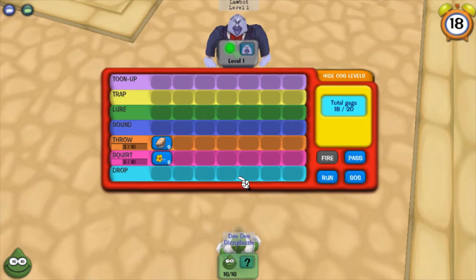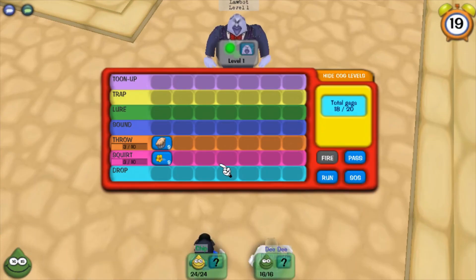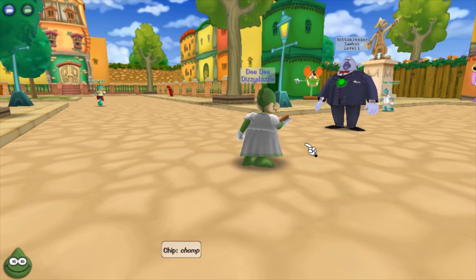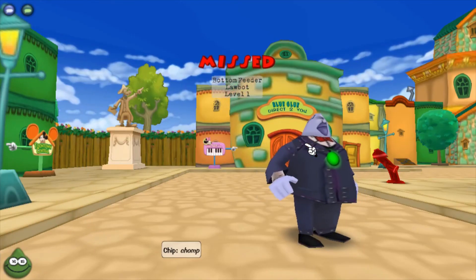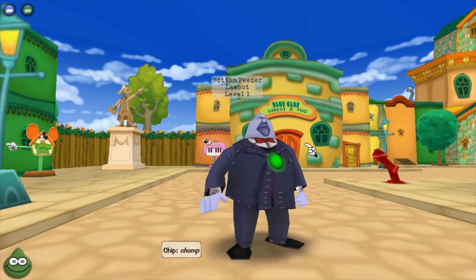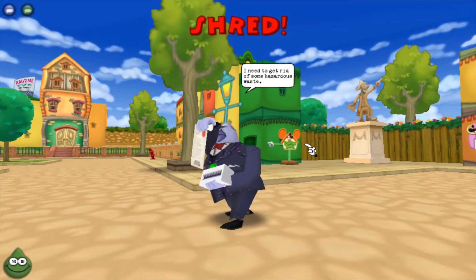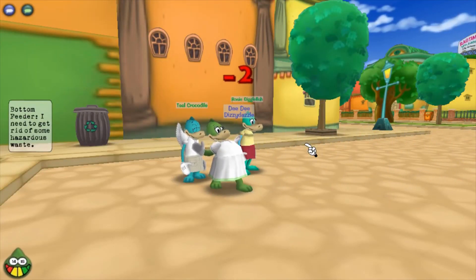To get to 50 laugh you need to get past midway through the Brrrgh — that's just doing the playgrounds without worrying about fishing, racing, or golfing.